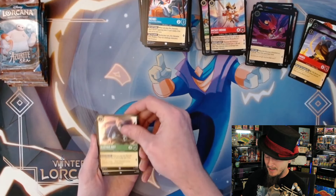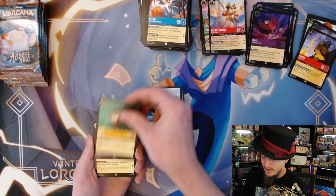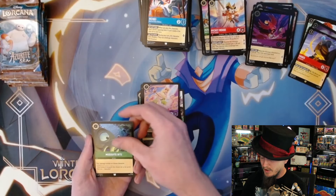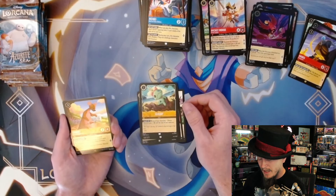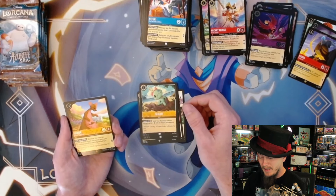Alistair, Abu, Gadget, Dale the Carpenter, I'm Still Here, Tinkerbell, Mosquito Bite, Scrum - first rare is Kinga. Not even sure if I've read her - three cost, uninkable, two-four, quest for one. Whenever this character quests, another chosen character of yours can't be challenged until the start of your next turn. Actually pretty cool, I like that.